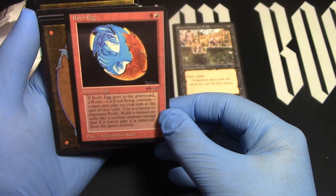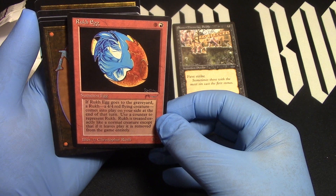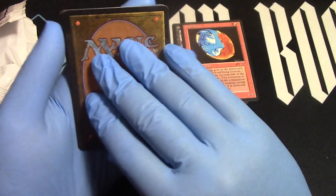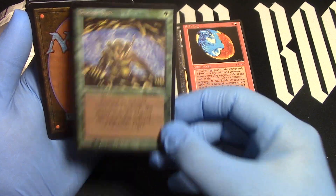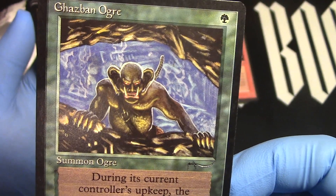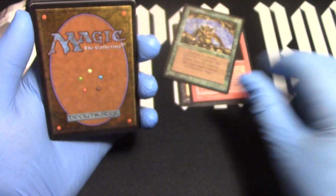And Rook Egg. Not one of my faves, but he's still a Rook Egg and he does what he does. But he is cool — you can use him very effectively. Guys by an Ogre — there he is. But watch out: he only goes to the person with the highest life total, so make sure you carry those streams of life.